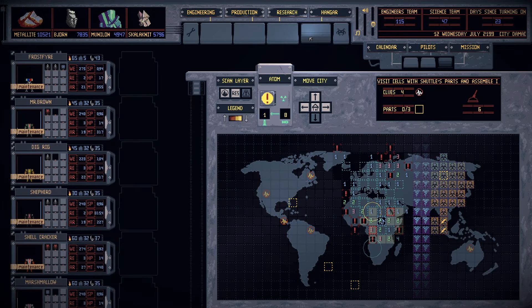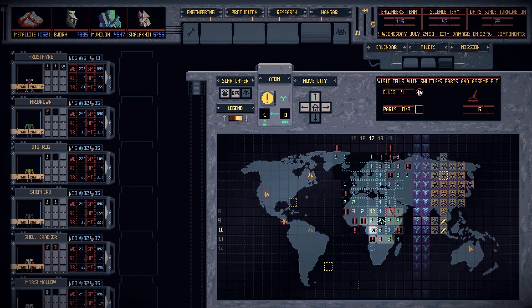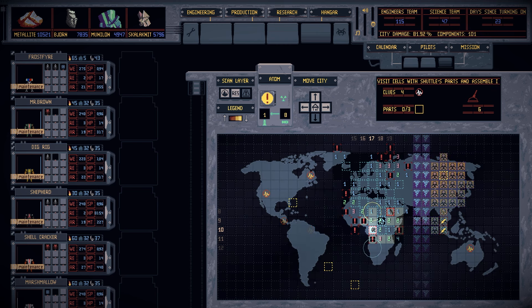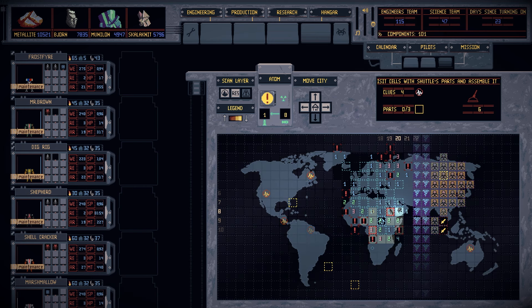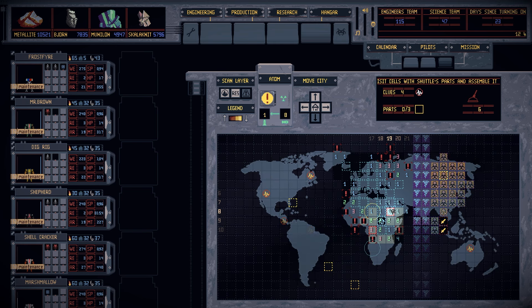Greetings everyone, and welcome back to Mech Engineer. In the last episode we cleared out the surface of the base — don't get confused, we have not cleared the base out. Apparently that is a task significantly above where we're currently at tech-wise; we should not even consider doing this according to the comments, which I'm not gonna lie just makes me want to try it even more. But I'm trying to be sensible.